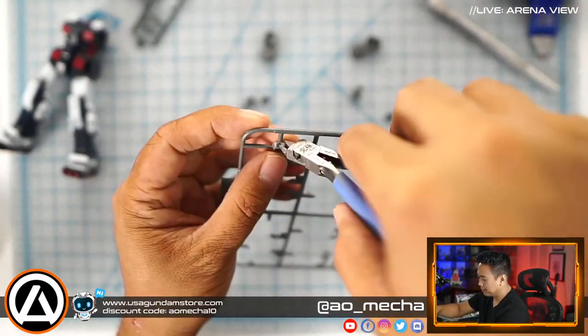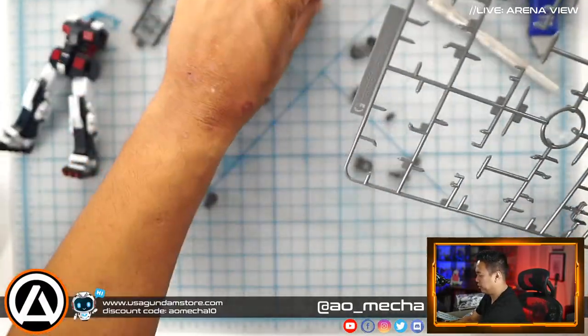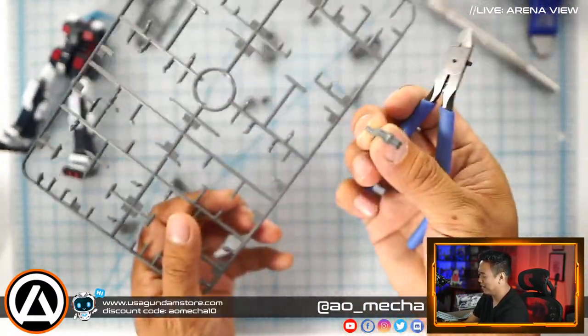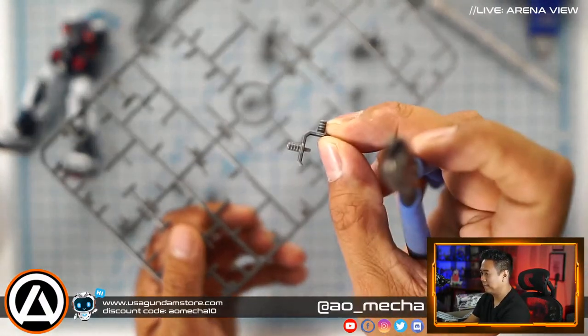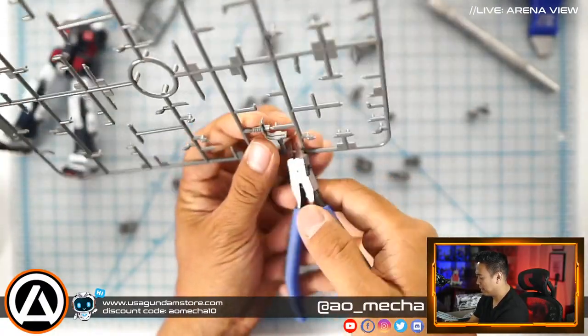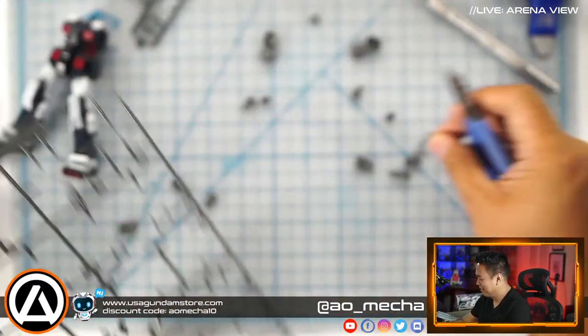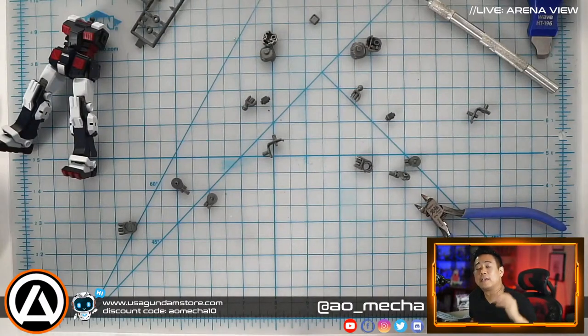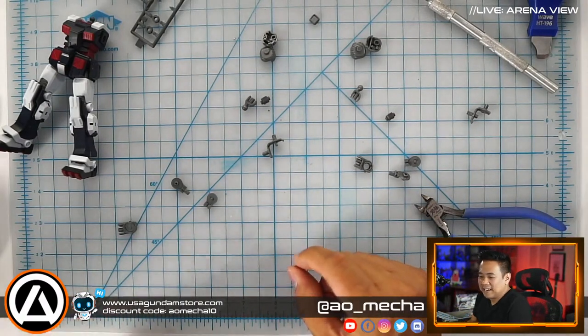We're almost done with runner G. I know for a fact this piece is for a shield, but there are actually two sides — learning something new every day! Jan Michael says he's started painting his first MG, the RX-78-2 Origin version. The Origin version is probably one of my favorites — I've grown to love it both in Master Grade and High Grade. Let me know what you think about it; do you have any issues or what color scheme are you going for?